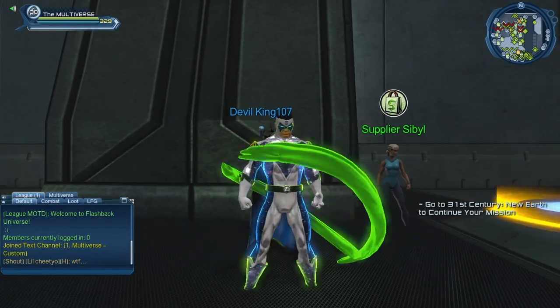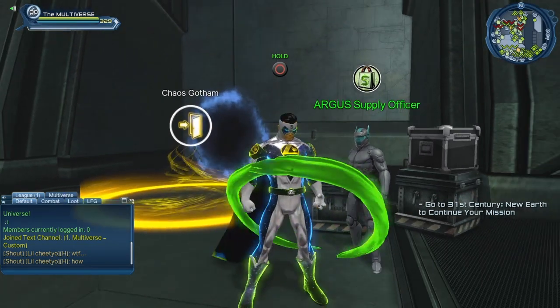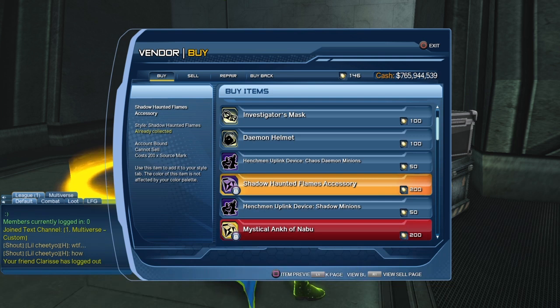So that covers the accessory from Supplier Sibyl. Now let us go to the Argus Supply Officer and take a look at more accessories. The next one is the Shadow Haunted Flame accessory, which costs 200 source marks. As you can see in the description, it is account bound, so sadly you cannot sell it on the broker or purchase it there either. However, you could purchase it with one character and use your Shared Bank to give it to another character.